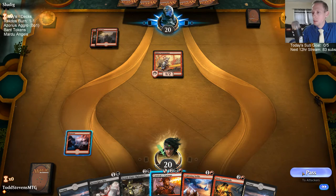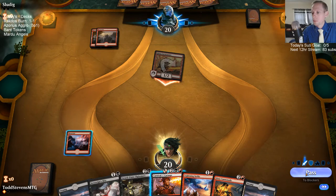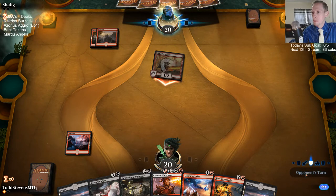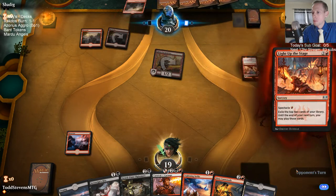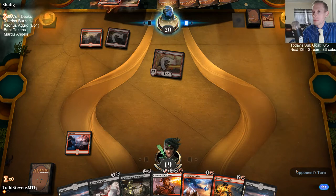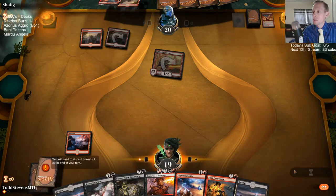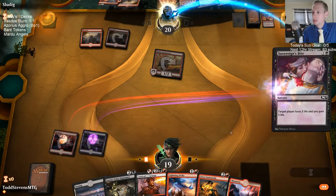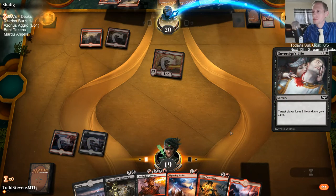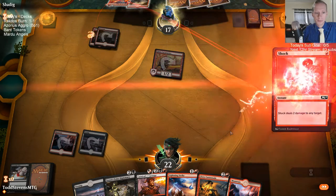I didn't have the random on the playlist, so it was just going right down the list. That's a good Light up the Stage — it's another Light up the Stage and they did not cast the second one, so they wanted to wait on it. We'll go ahead and Bite. I want to save the Cannonade, so I hope our opponent plays more Lava Runners — that's what I want to see.